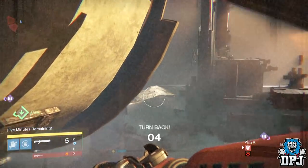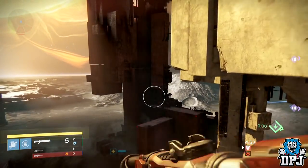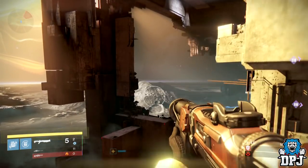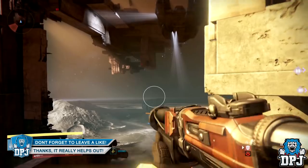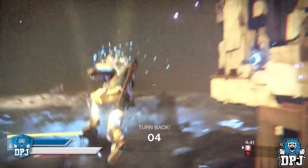What's going on guys, it's your boy DPJ here today with another Destiny video. Today I'm going to show you this amazing glitch — how you can literally fly with your Titan. The most time I spent in the air is around seven minutes without touching the ground.